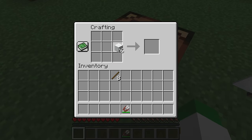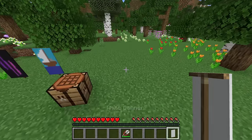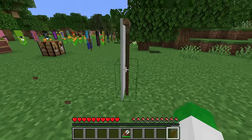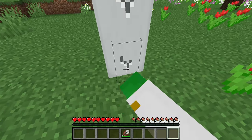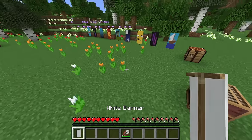To make a banner yourself, all you need is six pieces of wool and a stick, and that will give you one banner — which is a fairly expensive recipe considering that six wool into not even a two-block item isn't very good. But either way, that's how you get them.